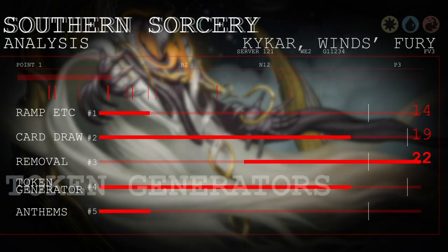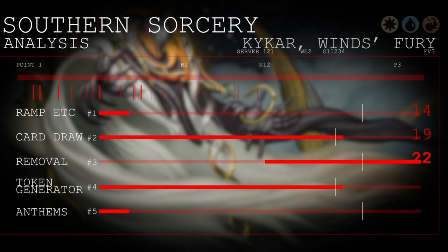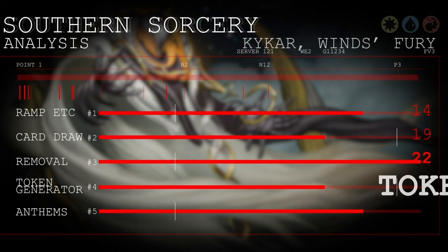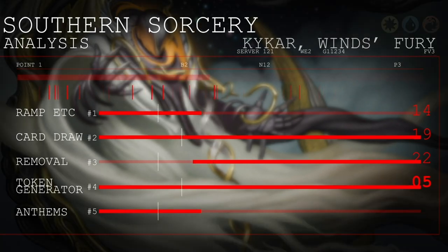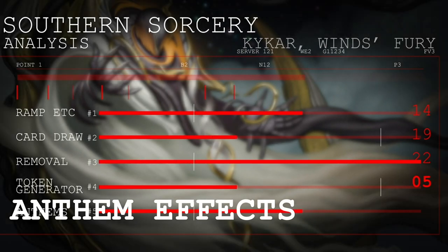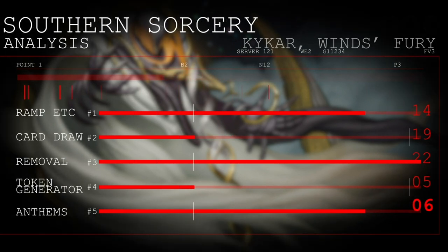Next up we have token generators. That includes our commander, and then we have a few other creatures and enchantments that will also make tokens — a grand total of 5 that generate creature tokens. And then lastly, we have a total of 6 anthems that buff our tokens for all of our creatures to swing out for damage to win.